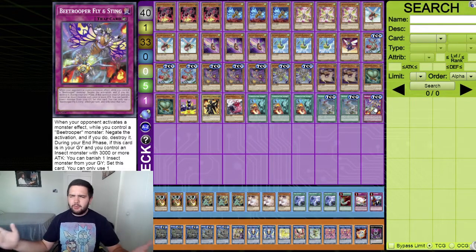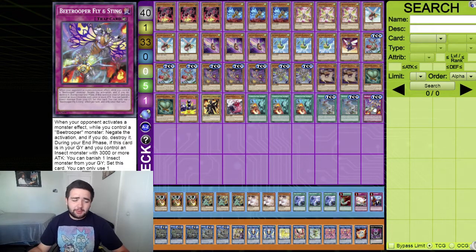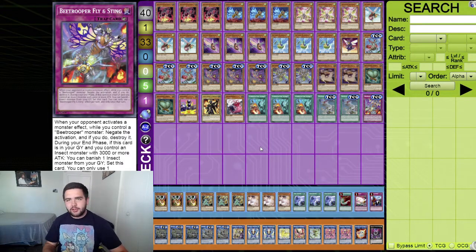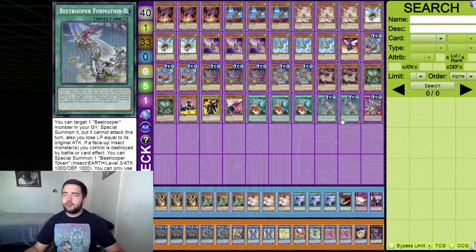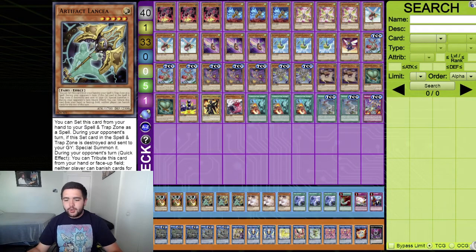The counter trap - Fly and Sting: when your opponent activates a monster effect while you have a B Trooper monster, flip this card up, negate the activation and destroy it. It's a counter trap spell speed three. If this card is in your graveyard and you control an insect monster with three thousand or more attack, you can banish one insect monster from your graveyard to set this card back to the field. B Trooper Formation: target a B Trooper monster in your graveyard and special summon it but it cannot attack, and you take damage equal to its original attack. If a face-up insect you control is destroyed by battle or card effect, special summon a B Trooper token.